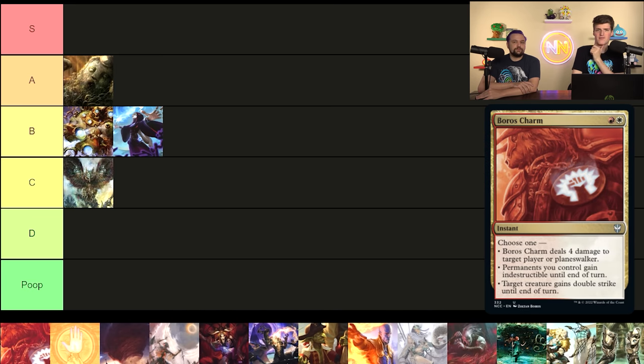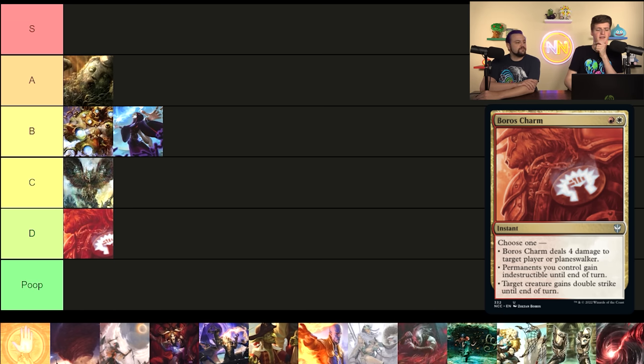Boros Charm — I just never play it. It's four damage to a player, makes your permanents indestructible, or a creature gains double strike for Voltron decks. I've seen it do blowouts and perform well, but I tend to go to other things first. If I'm not playing Teferi's Protection, this starts becoming more playable. There's going to be a slew of cards in D tier where if I'm on a budget I might go to them, but I'm not choosing it over pretty much any other option.